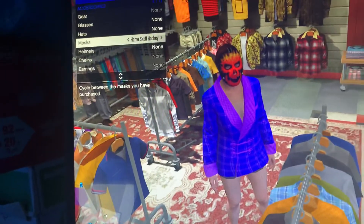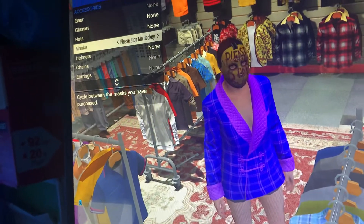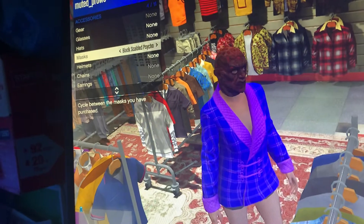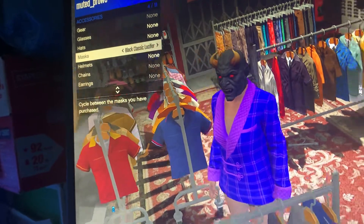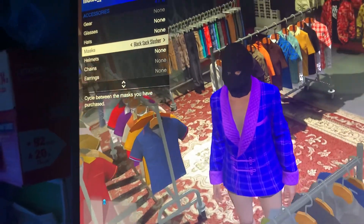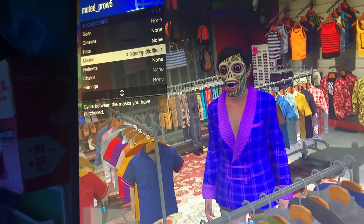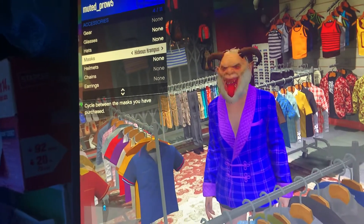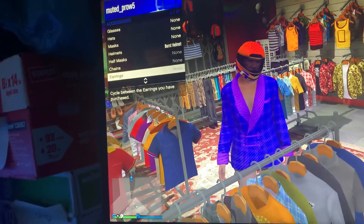As for masks, you get the hockey mask here — 'Please Stop Me' hockey mask — and the stocking mask. There's a growing selection of Halloween masks, including the Bugs mask, which you can't get normally. We've also got the chainsaw mask, people from Resident Evil mask, the Lucifer mask, and the unicorn mask.